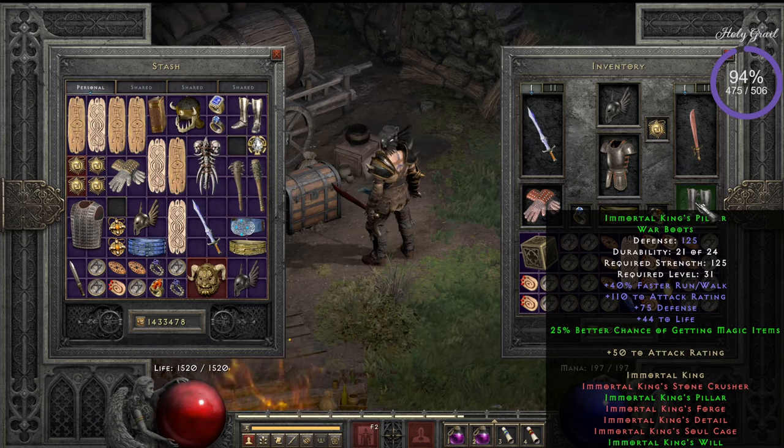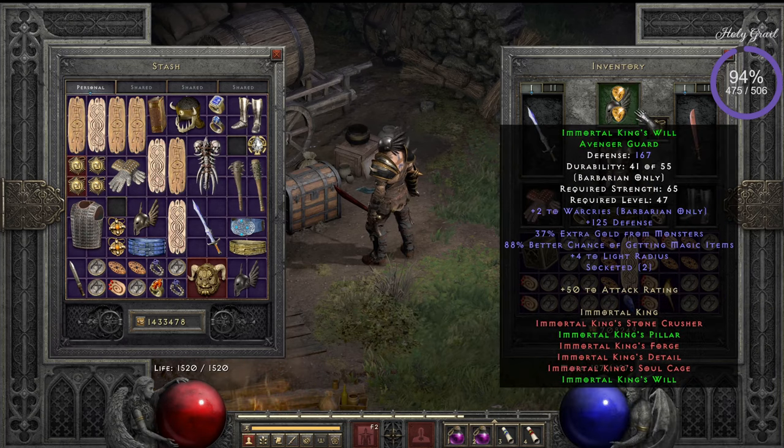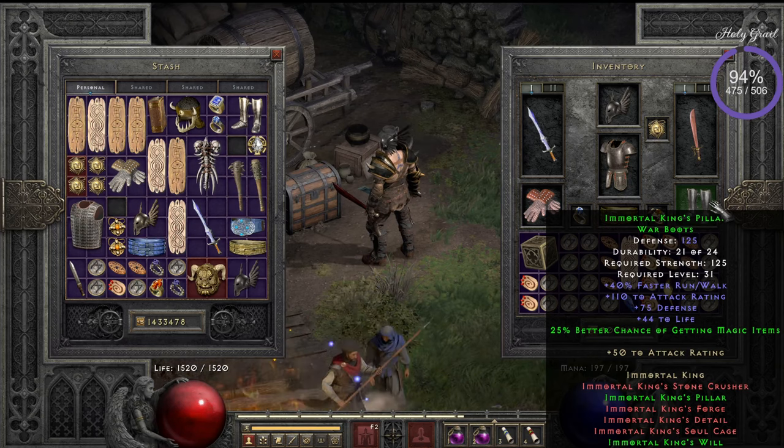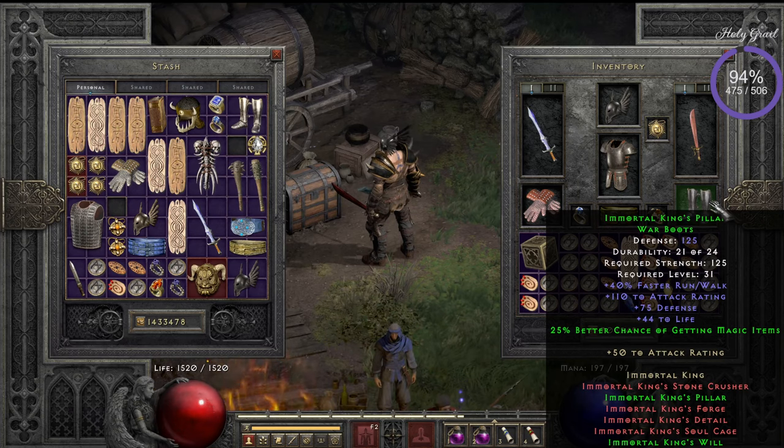The boots together with the helm give another 25% better chance on getting magic items — really nice. The boots also have life, faster run/walk, and attack rating. The set bonus adds 50 attack rating. I haven't found War Travelers yet — those are still on my Grail list. If I get those, I might change things around, but for now this combination is really nice.